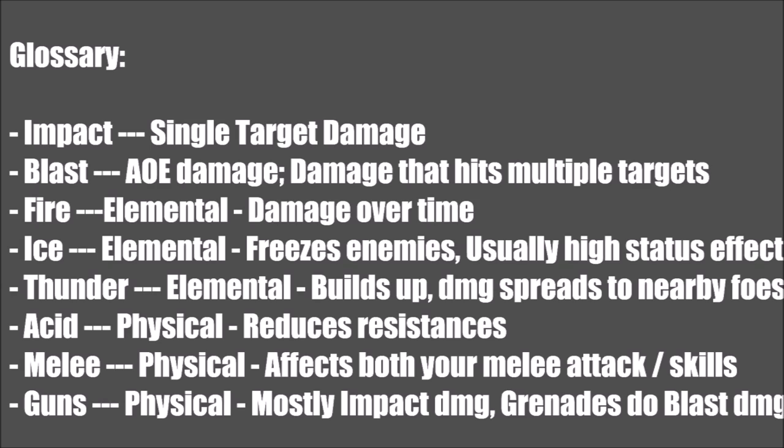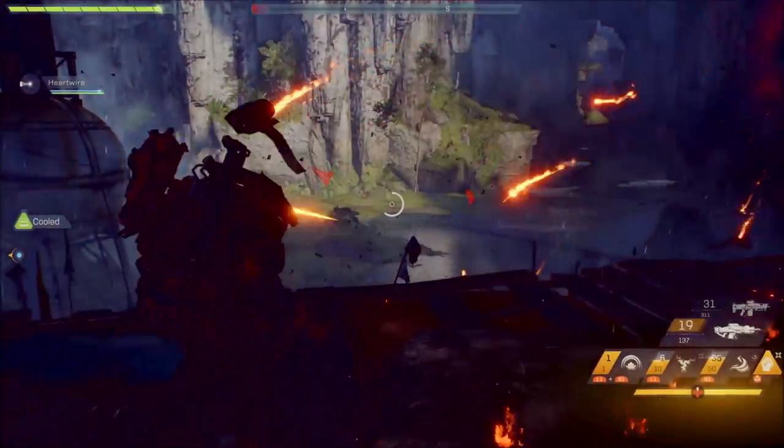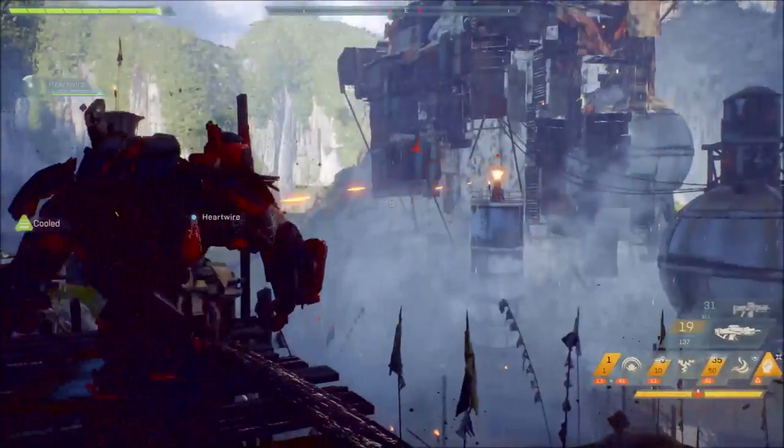What you're seeing on screen right now is the glossary of what everything will be based on. Impact is single target damage. Blast is AoE damage. Elemental is damage over time. Ice is elemental, freezes enemies, usually high status effect. Thunder again is elemental, it builds up, and then the damage is spread to all nearby enemies. Acid is physical and reduces resistance. Melee is physical, affects both your melee attack and melee skills. Guns are physical, mostly impact damage, but grenades do blast damage. So guns will be single target damage, whereas grenades will be AoE damage.